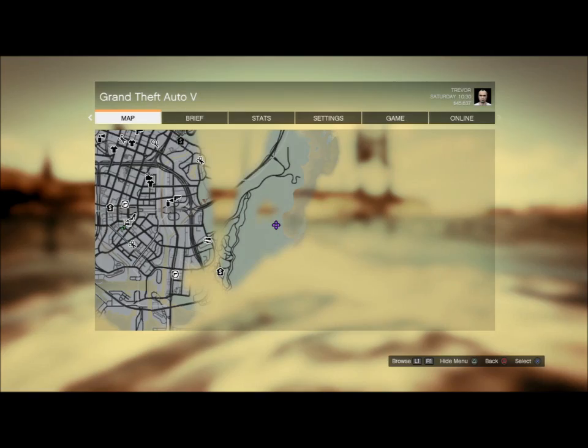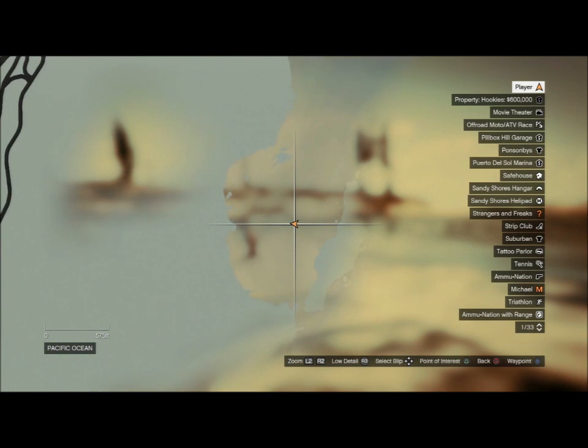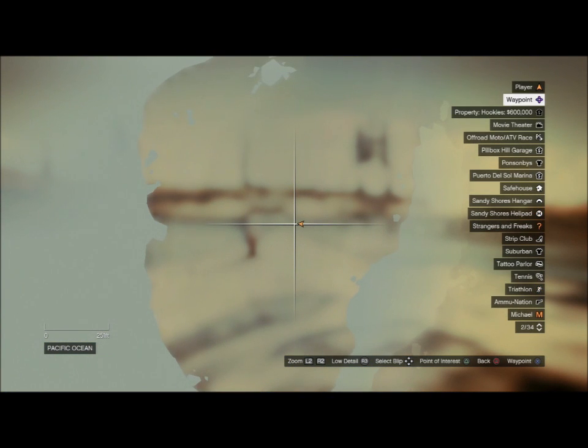Number four: you're looking for a container shipwreck. It's right next to the national security enforcement area. There's a hole blown on the side of the ship — swim inside and you'll find the package.